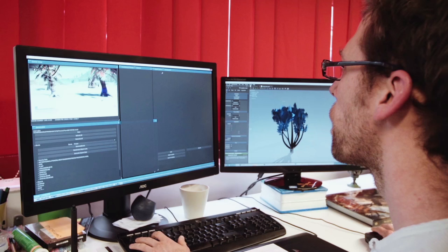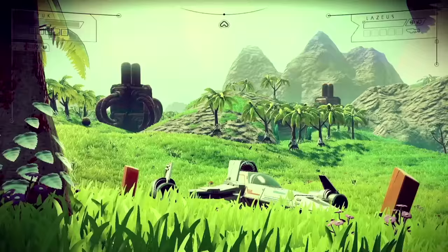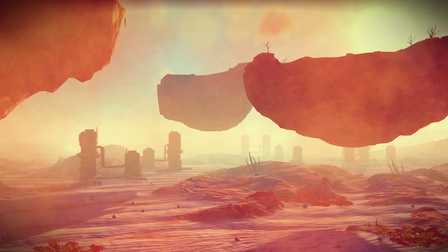We have a really complex colour theory system, so everything obeys rules like leaves having complementary colours compared to the grass. The same goes for silhouettes — if a planet is very hot, everything becomes a little bit more dried out and you get more sharp shapes. A planet has a personality; that's kind of what we're going for.